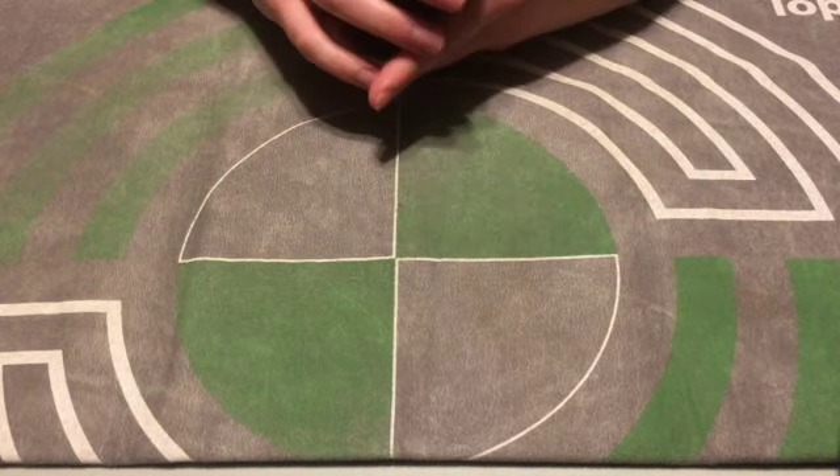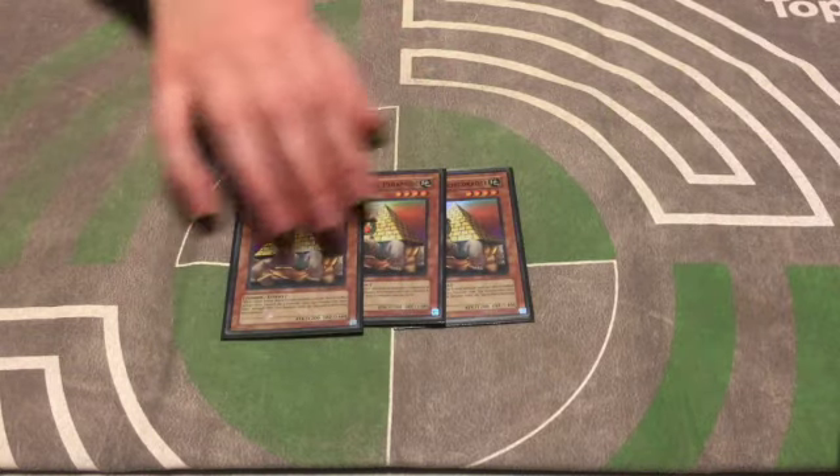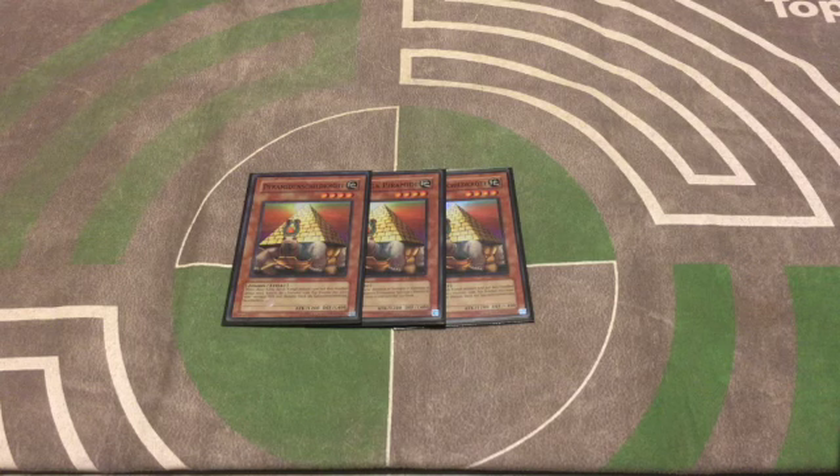We got three copies of Pyramid Turtle. I like this card a lot — I think it's staple at three and it just floats really well. It fights well against Kycoo and Dark Mimic LV1, and I think those chaos decks usually have to commit a Chaos Sorcerer to deal with this thing unless they want to use one of their reactive traps like Raigeki Break.